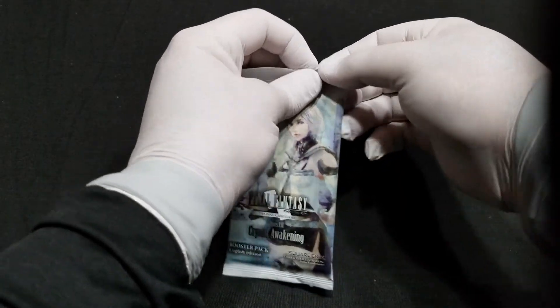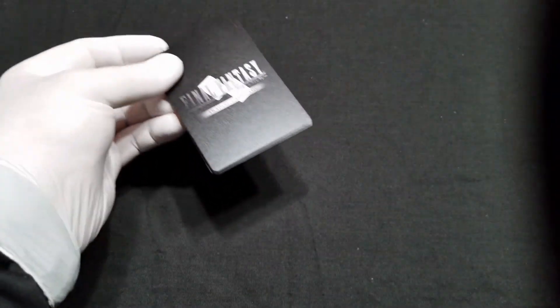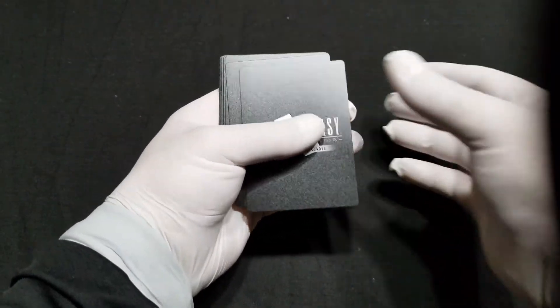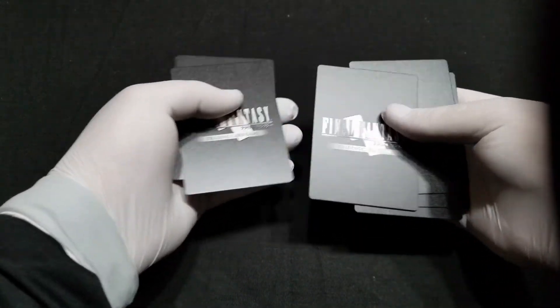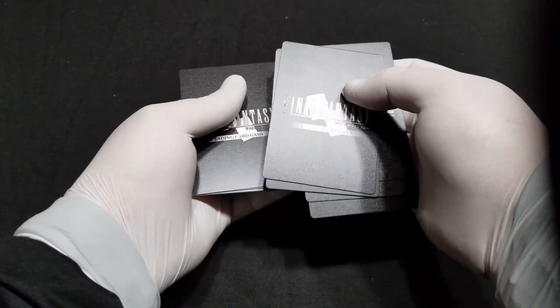Now let's go with pack one. For the card trick, I always move the first three to the side, move this one here — this is going to be the legendary or heroic — and then that's going to be our foil.